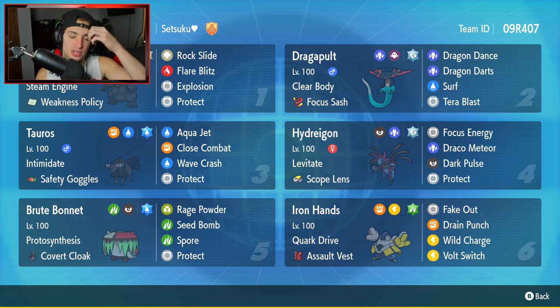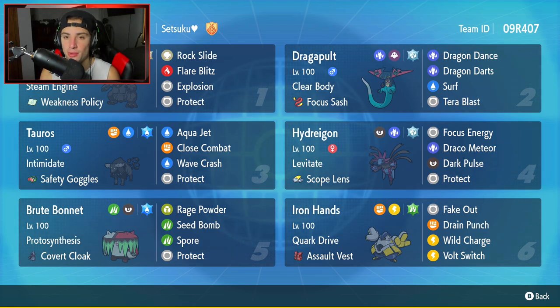Colossal is going to be our first Pokemon. For today's team preview, Colossal has Steam Engine and Weakness Policy. Pair it up with Dragapult — Dragapult can hit a nice little Surf, proc Steam Engine and Weakness Policy, giving Colossal a plus-6 speed boost and a plus-2 attack boost. And Colossal can just get work done from there. Colossal has Rock Slide, Flare Blitz, Explosion, and Protect. Lovely moveset — cannot wait to showcase this Pokemon.